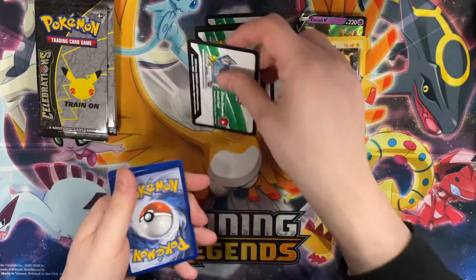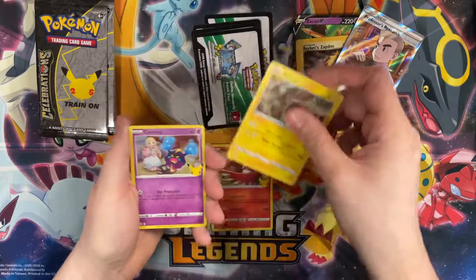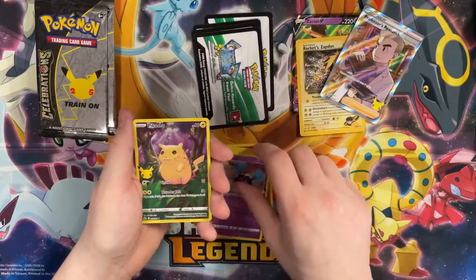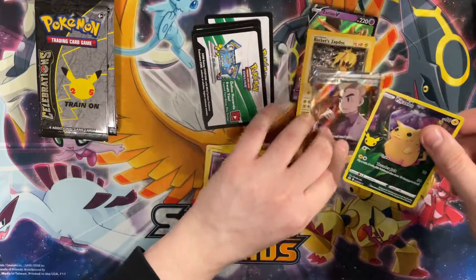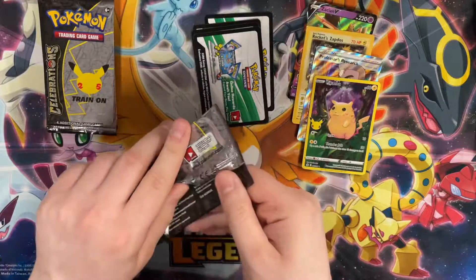Code card down. We got a Ho-Oh, Zekrom, Cosmog... ooh, and a Pikachu Full Art from Jungle! Very iconic card.